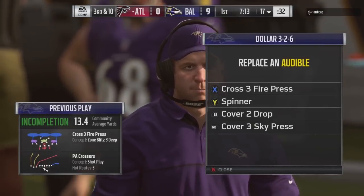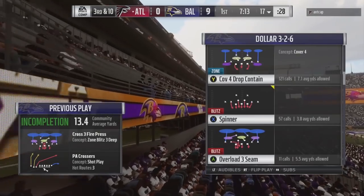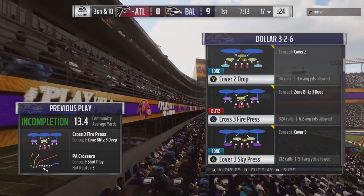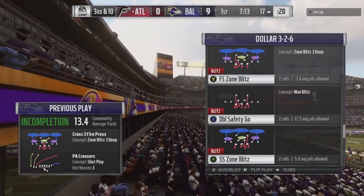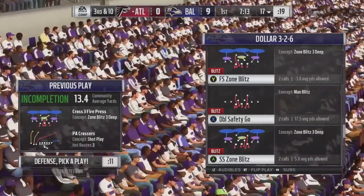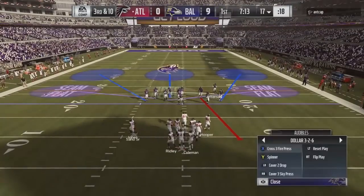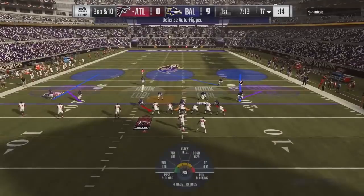I'm going to call a play that has the safeties underneath in a hook zone — the cover three sky press. That's a really good one. I'm going to set that as an audible, and then I'm going to come out in a different play: the double safety blitz. We break the huddle, I audible straight into that cover three sky press. Watch what our safeties do.